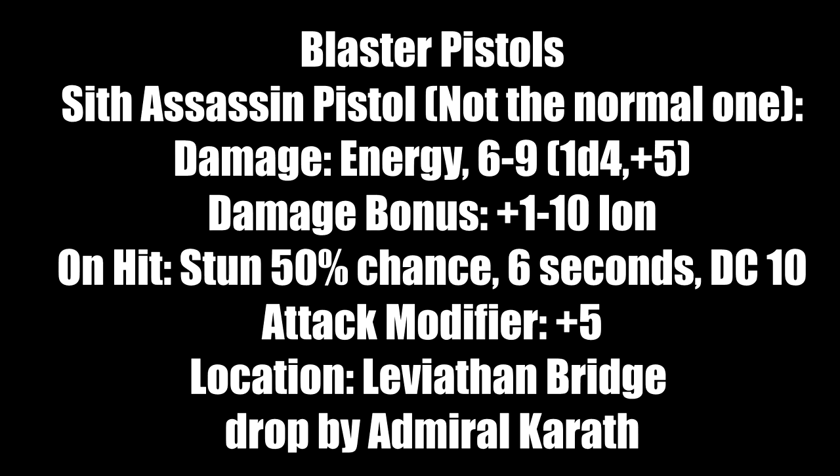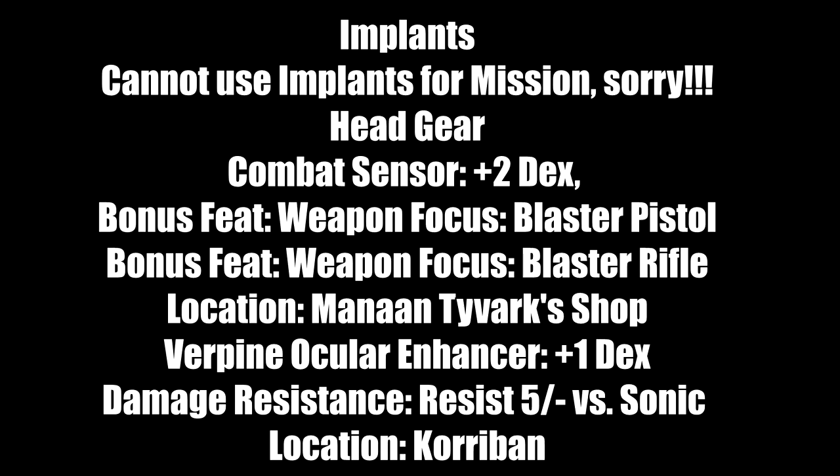Last but not least is the Sith Assassin Pistol — a very special variant. Damage: energy 9 through 6 (1d4 plus 5), with 1 to 10 ion damage bonus. It has a 50% chance to stun targets for six seconds — great for Mission. Direct challenge DC is 10. Attack modifier plus 5. Location: Leviathan Bridge — dropped by the Admiral. Kill the Admiral and loot the pistol immediately.